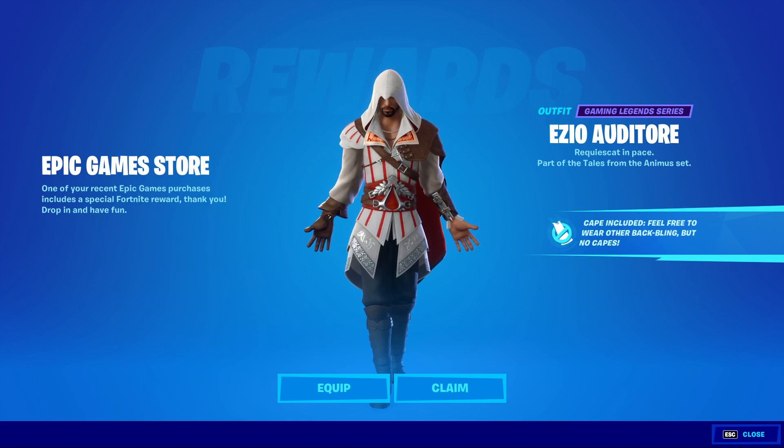This is basically available currently only by buying any version of Assassin's Creed Valhalla through the Epic Store. I just got the base version, because I didn't already have the game and I have been wanting it. I think it's only going to be available for like one or two days on a discount, but it is currently something like 60% off on the Epic Game Store, so it's definitely worth getting.